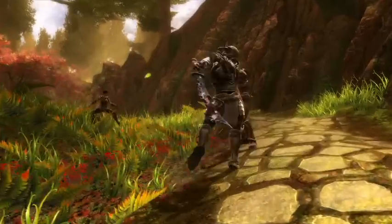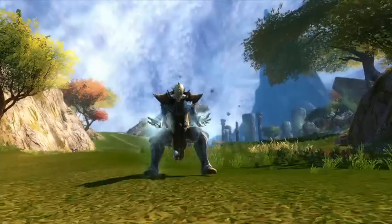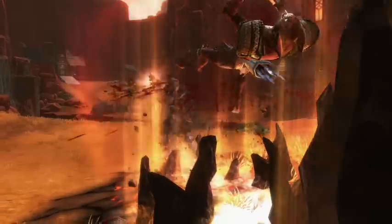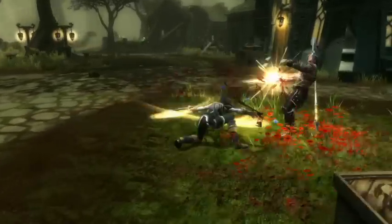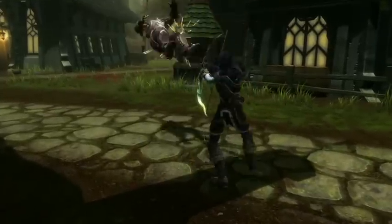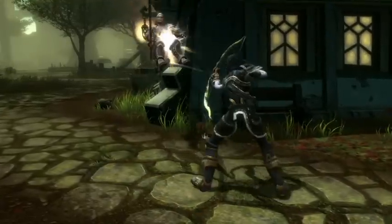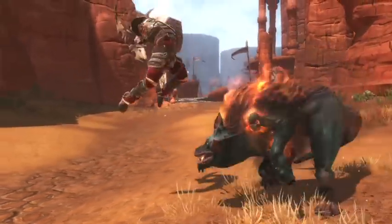As your hero engages the enemy in combat, he will discover and create combinations of magic spells, weapons, armor, and attacks. Certain combinations will create special attacks that can be linked. During a Feyblade attack, a short delay before your second strike can send your enemy skyward to then be shot at with arrows. But this is just one of the combinations your hero will discover while in Amalur.